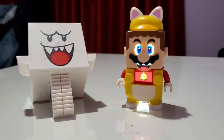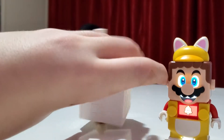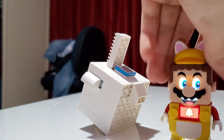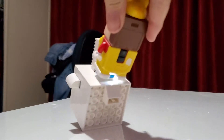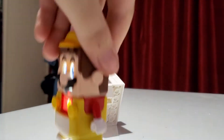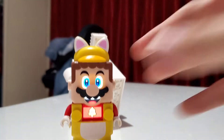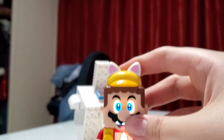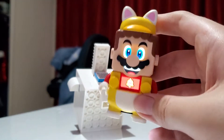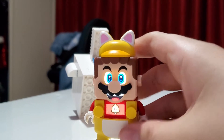Last but certainly not least — Luigi's evil enemy, King Boo. So what you do is stomp on it seven times. I think that was seven. Or with a cat power-up it does it — I guess it works whenever you have a cat power-up. But anyway.